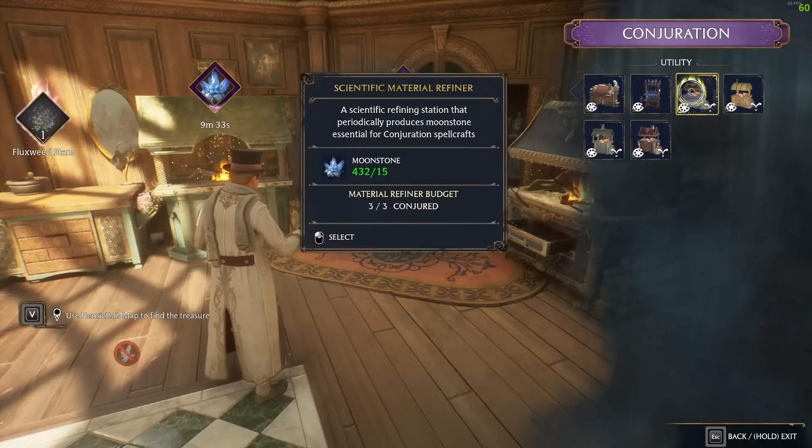You can place up to three material converters at a time and they cost 15 moonstone each, meaning you'll need to collect twice from each station to get your moonstone back. Essentially, 20 minutes after placing them you start making a profit. As long as you've got 45 moonstone to get started — plus the gold to buy the conjuration — you should be good to go.